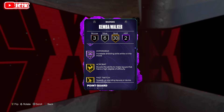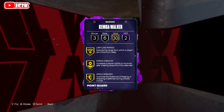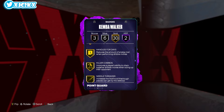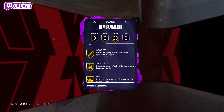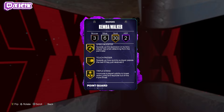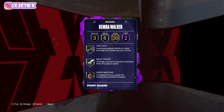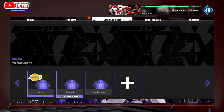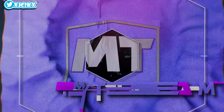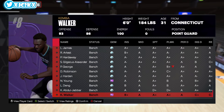He's got two HOF badges: Agent 3 and Hyperdrive. He's got gold Acrobat, Fast Twitch, Pro Touch, Blinders, Catch and Shoot, Dead Eye, Limitless Range, Ankle Breaker, Bailout, Break Starter, Dimer, Handles for Days, Needle Threader, Unpluckable, Bunny, Float Game, Scooper, Spin Cycle, Whistle, Free Points, Big Driver, Blow By, Speed Booster, Triple Strike, silver Slithery, Guard Up, Pogo Stick, Step Back, Relay Passer, bronze Green Machine, Pick Dodger, Spot Finder. A lot of good offensive badges, but unfortunately he doesn't have dunking ability, and defensively he's got like silver Pogo Stick and bronze Pick Dodger — that's it. That is just not going to get the job done, especially at six foot.